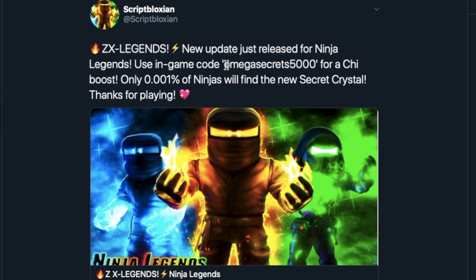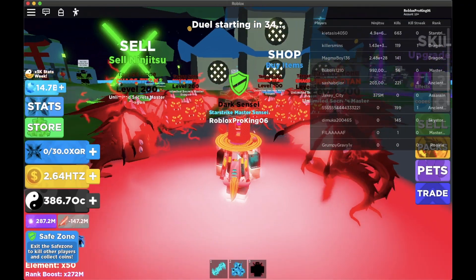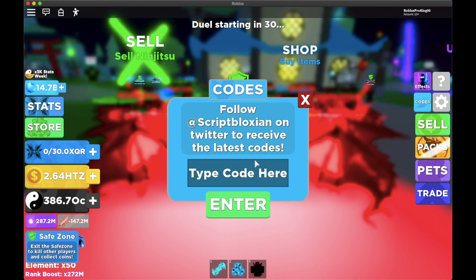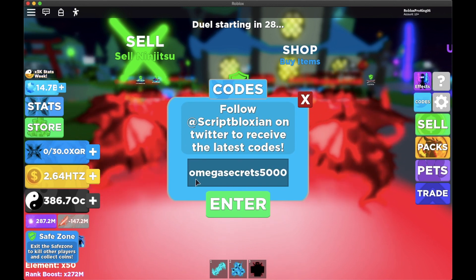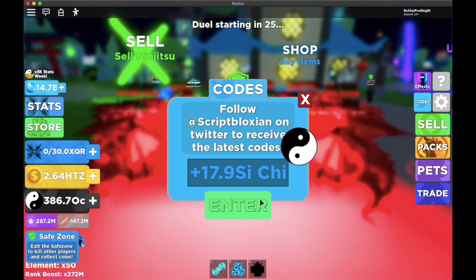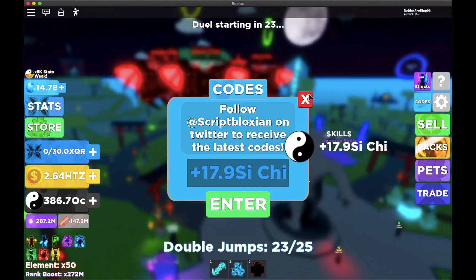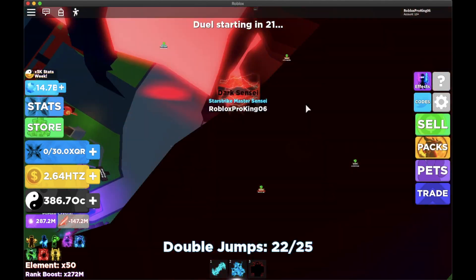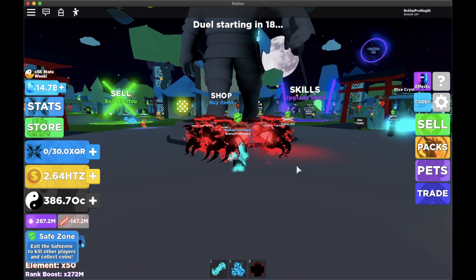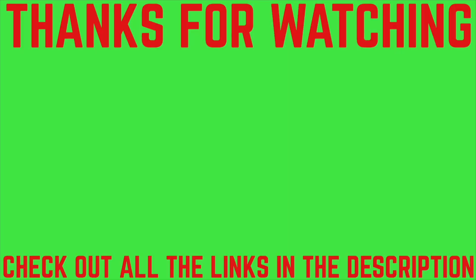Let me go ahead and paste this into the game. Here we are inside the game — go over to codes and paste in "omegasecrets5000". Go ahead and use this if you want some chi. It gave us a little bit of chi, not the best thing in the world but I'll take it. That's basically it for this video — catch you next time, bye!